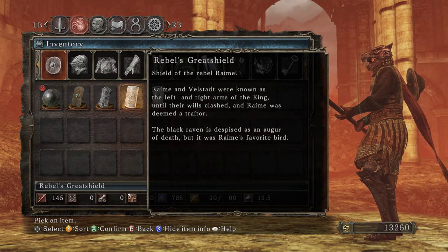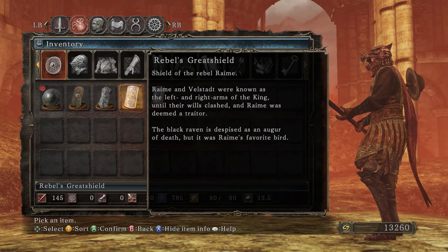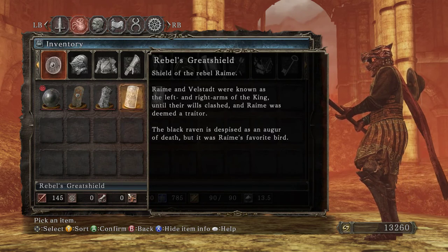Rebel's Great Shield — Reim and Velstat were known as the left and right arms of the king until their wills clashed and Reim was deemed a traitor. The black raven is despised as an augur of death, but was Reim's favorite bird.